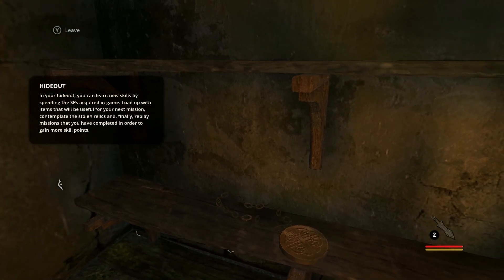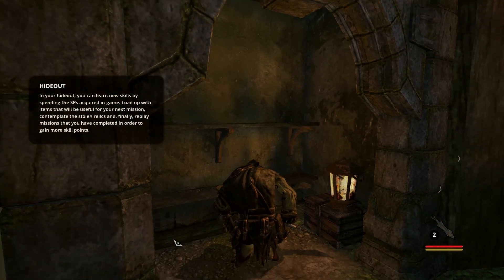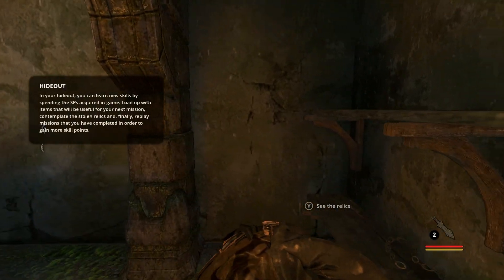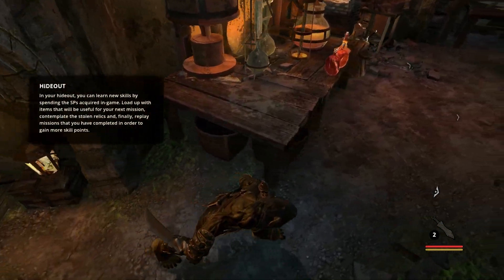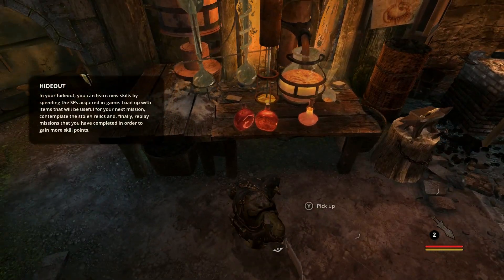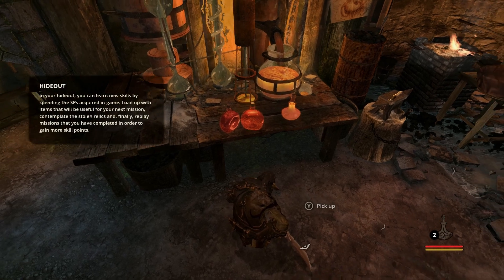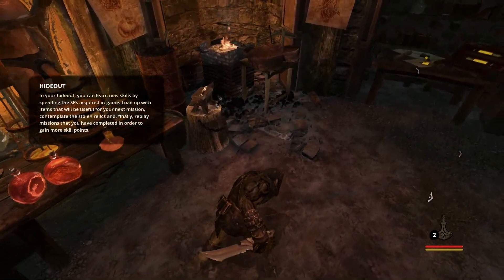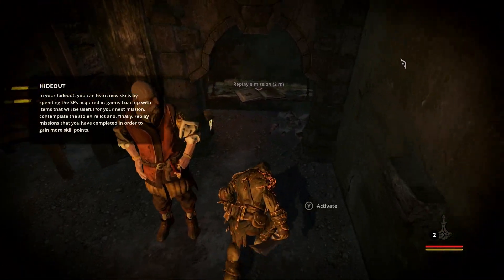It's like a Flava Flav necklace! They'll just line the shelves the more you get. And then you can refill your goodies here - we don't need anything. Over here is where you do your skills, and here's where you can replay missions.